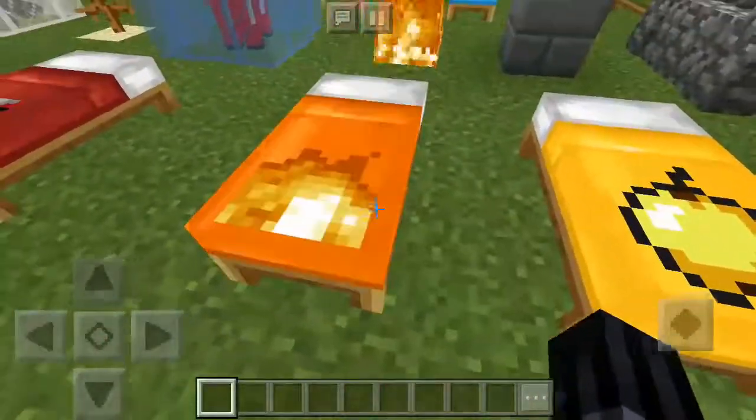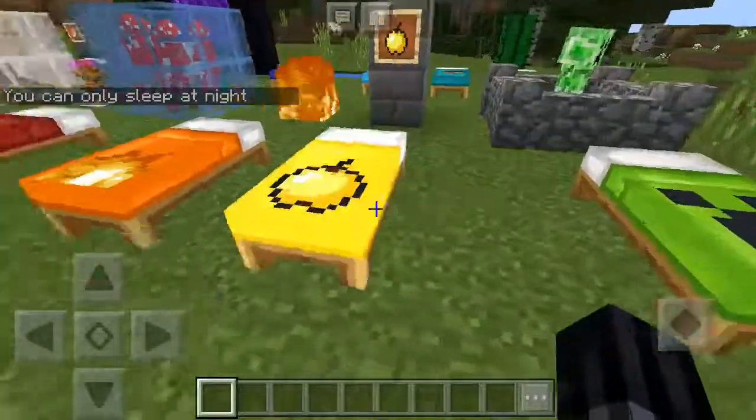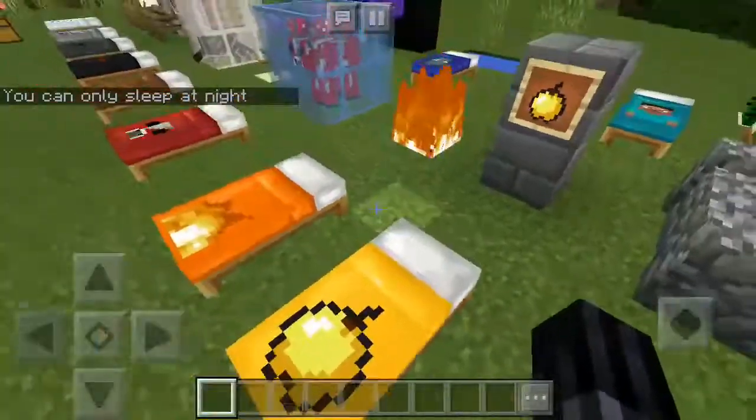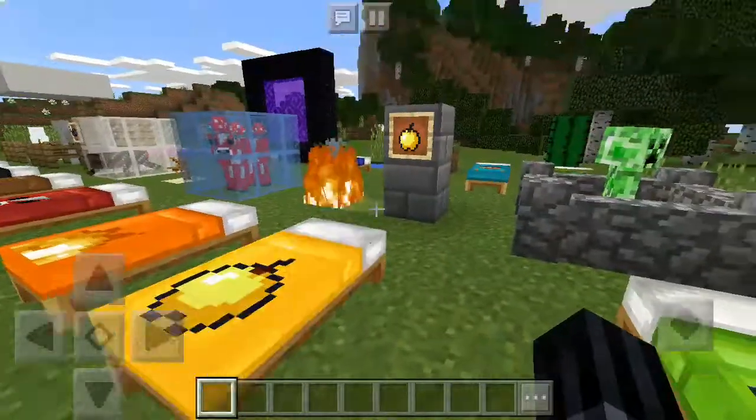Next one is the fire bed — don't try to sleep on it or you'll get flames — just kidding, you can sleep on it. Then there's the golden apple bed; sleep on it and you get an extra golden apple in the morning — just kidding.